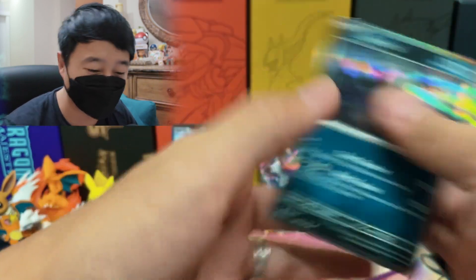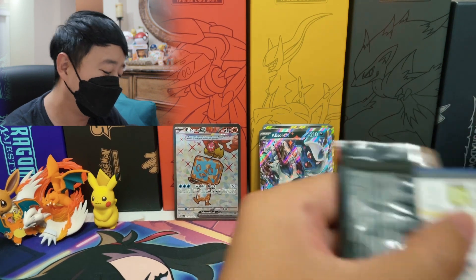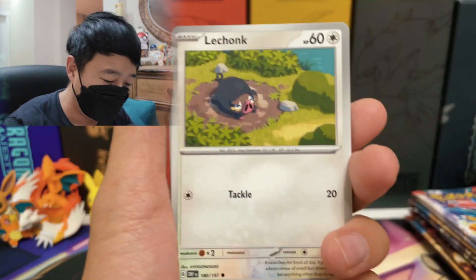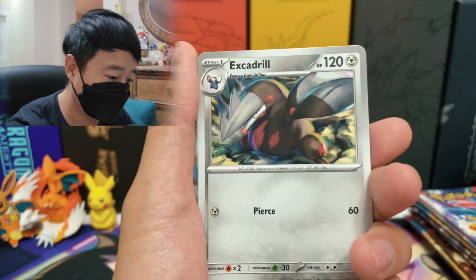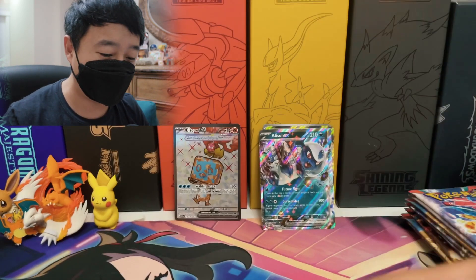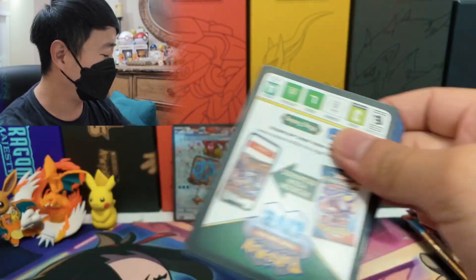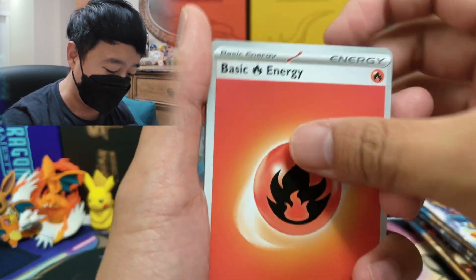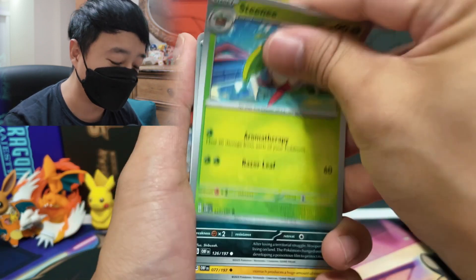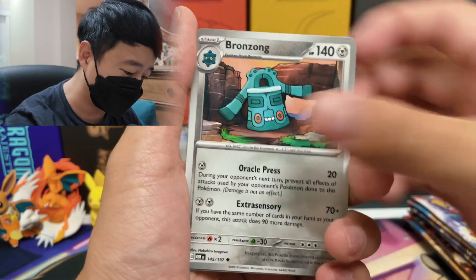These silver borders are so misleading. I opened up a little bit and saw the silver border and literally thought it was going to be a full art, because the EX full art has the same color borders. Come on, Charizard EX, we need you. Sometimes I get really worried when I'm crazy lucky but just hitting small hits, because I feel like your luck reduces every time you have these incremental small pulls. I always get a bit worried when I just get a bunch of EXs, because I feel like I'm using my luck the wrong way.